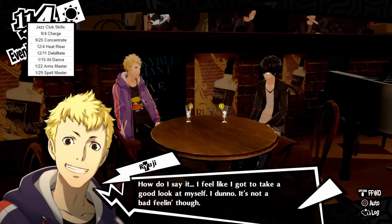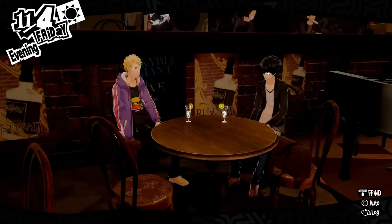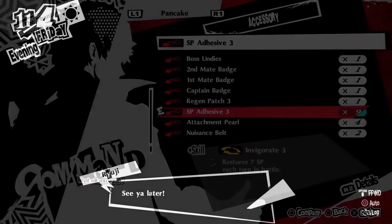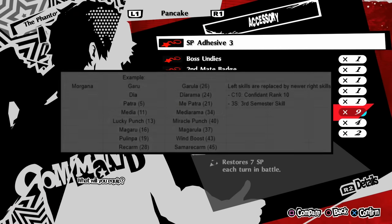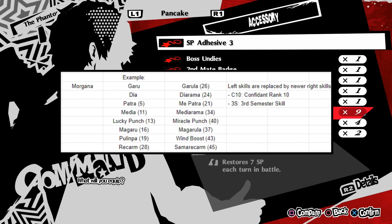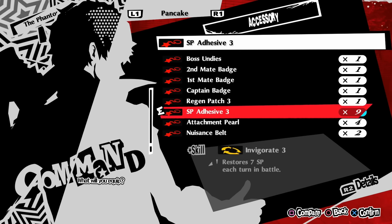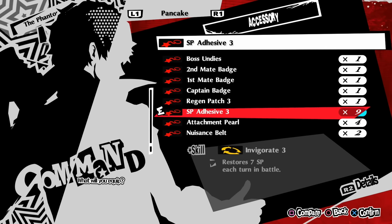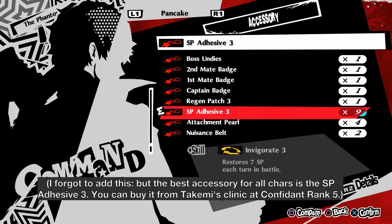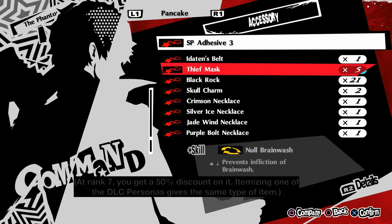So let's start going through the party members. I won't talk about each skill one by one because A, that would take too long, and B, I'll assume you may know what the skills generally do or can look them up if not. I'll have a basic skill path for each character on screen. These don't have to be followed one by one but they can be used as a basic guideline. If you see C10 next to a skill, that means it unlocks after reaching confident rank 10, and 3S means it's a skill that only unlocks during the third semester. The footage in this video is from my own save file — jazz club stat increases carry over into subsequent new game pluses, so don't be worried if your end game stats are different from mine on screen.